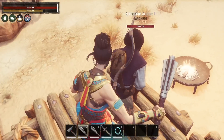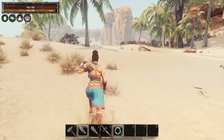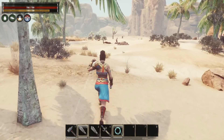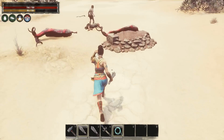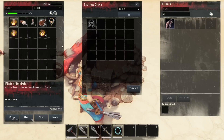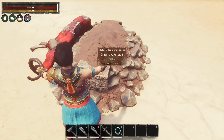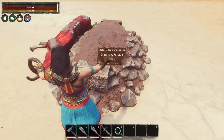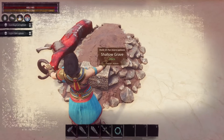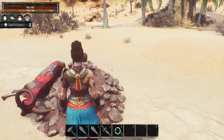Zombies are going to get an absolutely massive nerf. First, their inventory size has been reduced down to five slots, bringing them more in line with your average thrall — no more using your zombie horde as pack mules. They also received a damage bonus nerf: it used to be 50% of your total bonus damage, and now they only receive 33%. And last but not least, they don't have any armor.